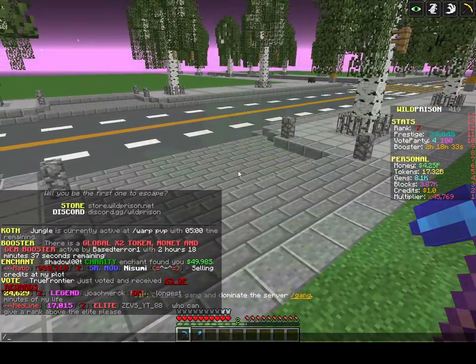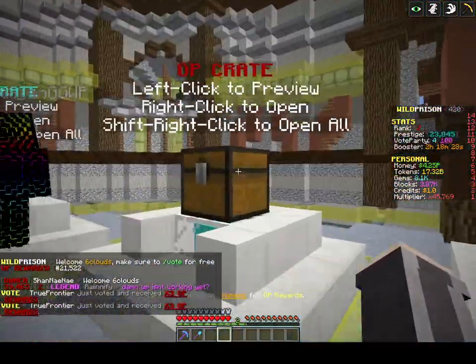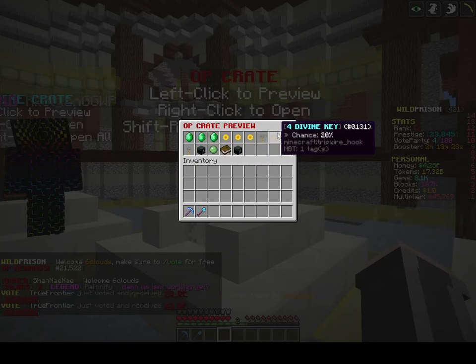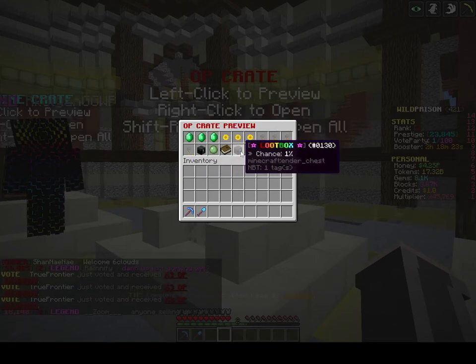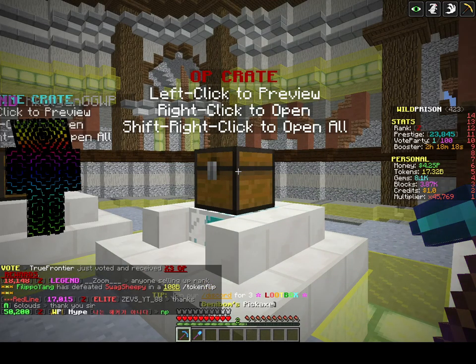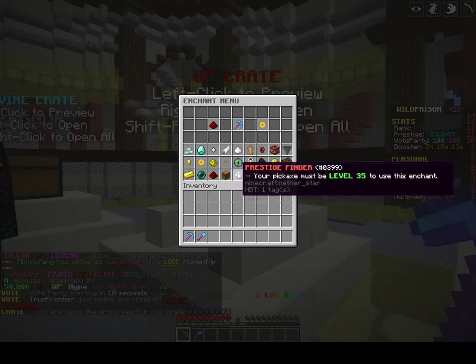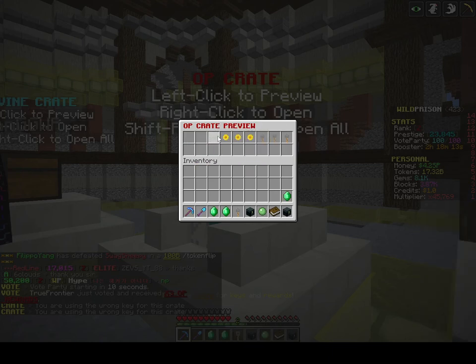So if I go to warp crates and go for the OP crate, if I left-click to preview, you can see all the stuff you can get from opening the crate. But if I try to pull it out, it doesn't work. But if I hold my pickaxe and right-click then left-click — there we go, I did it! I can pull the items out.